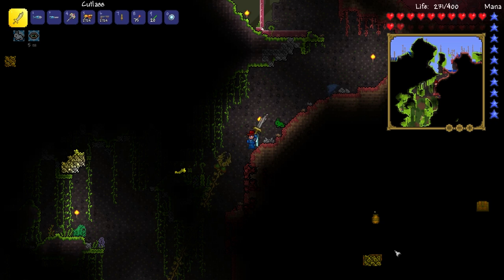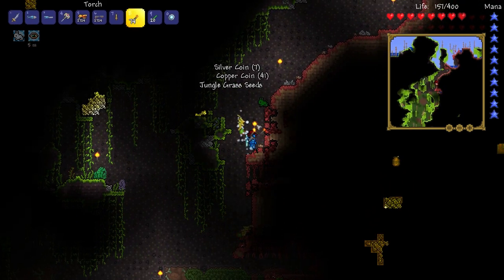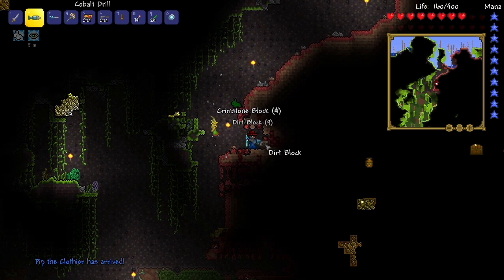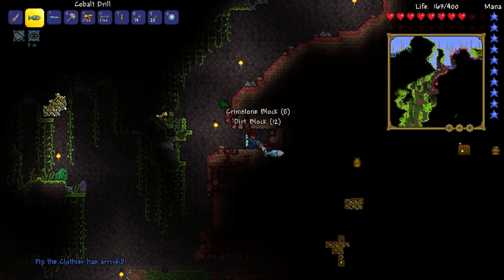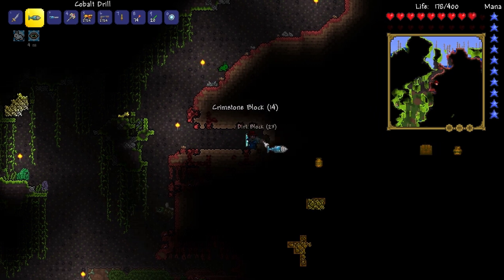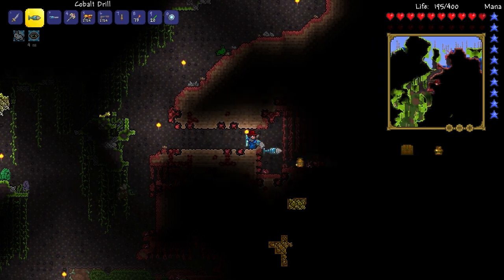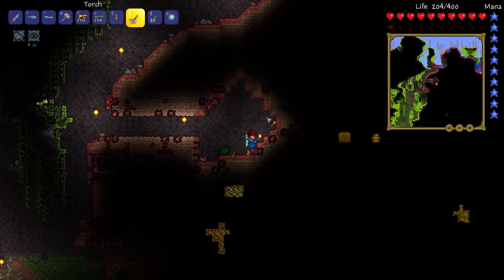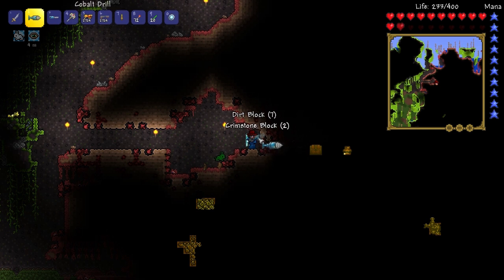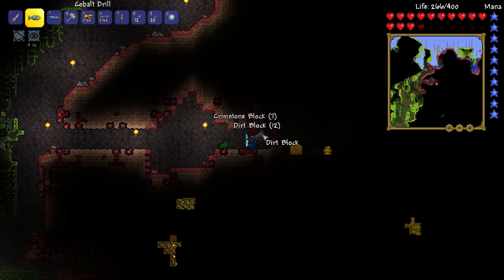Oh gosh - okay let's buff up. I see some life fruit I think, and a chest - no that looks like a vase. Is that chlorophyte ore maybe? We're gonna need to do some digging, so let's put down our torch and start getting into the surface. That looks like some silver, not chlorophyte - yeah it's definitely silver. Not much need for silver; I've already got the armor. The only time I'm getting ores anymore is for the armors. Just going through here - on the hunt for some life fruit.